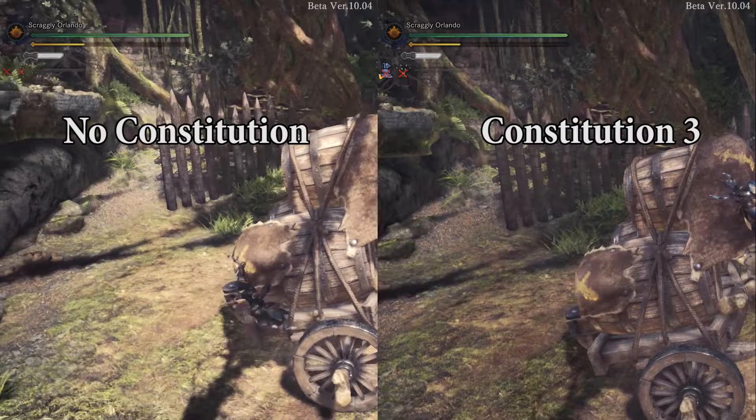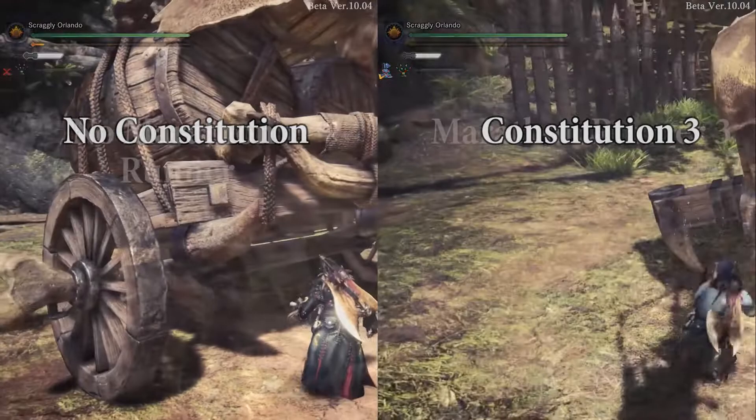The skill Constitution helps with this, as each point you add into it will add another movement or claw attack. Marathon Runner will also keep you on longer as the stamina drain will be greatly reduced.